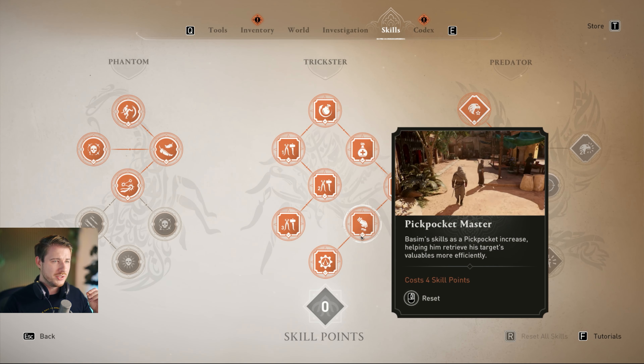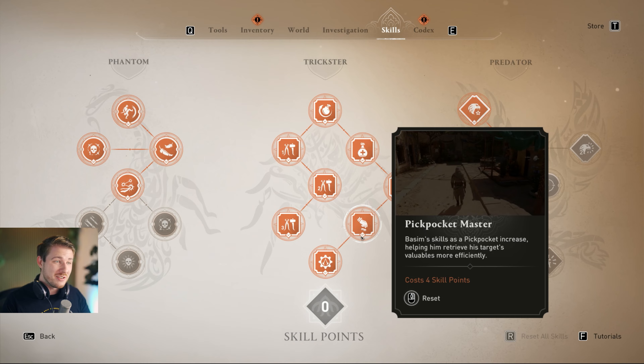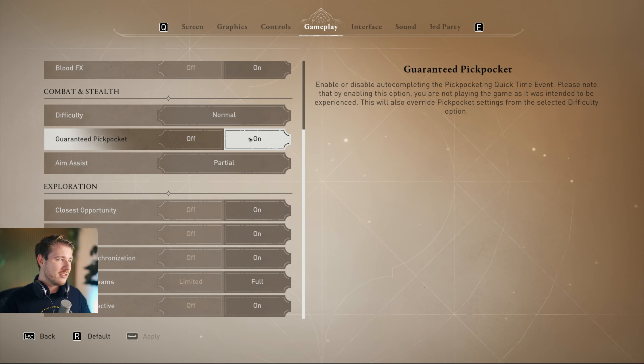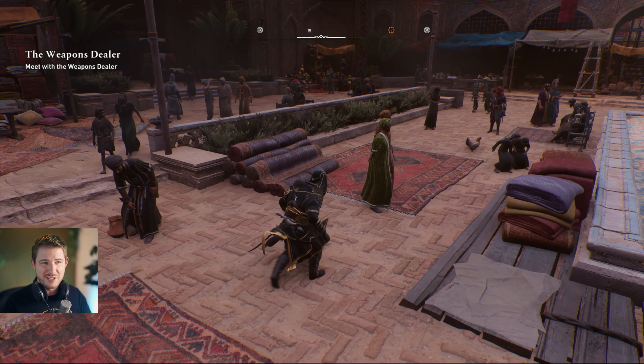In order to increase your wealth, either go to the trickster tree and use pickpocket master, or skip skill points entirely by pressing Escape, going to Options, then Gameplay, and turning on guaranteed pickpocketing. Just turn it on and it removes the quick time event entirely.